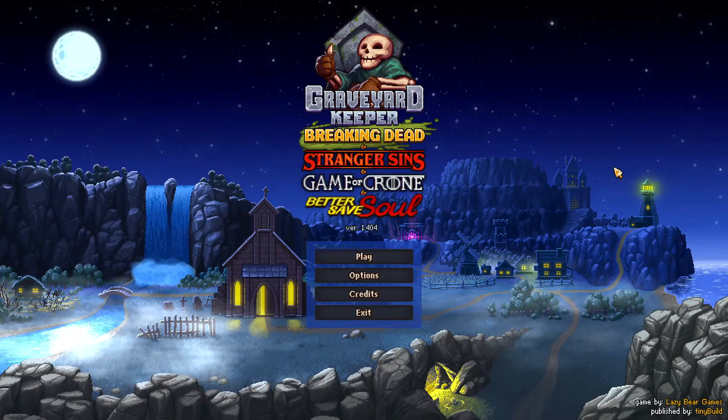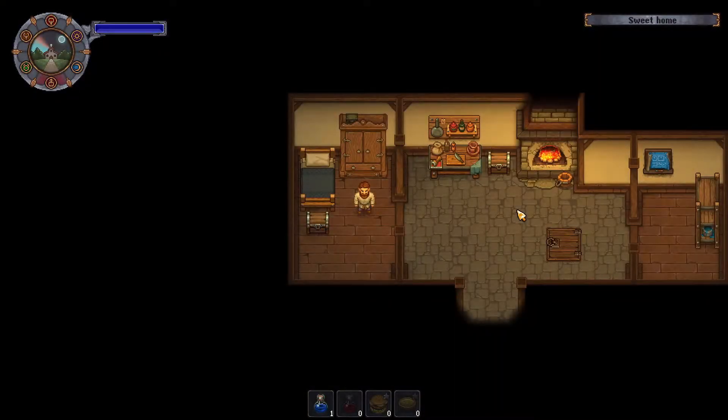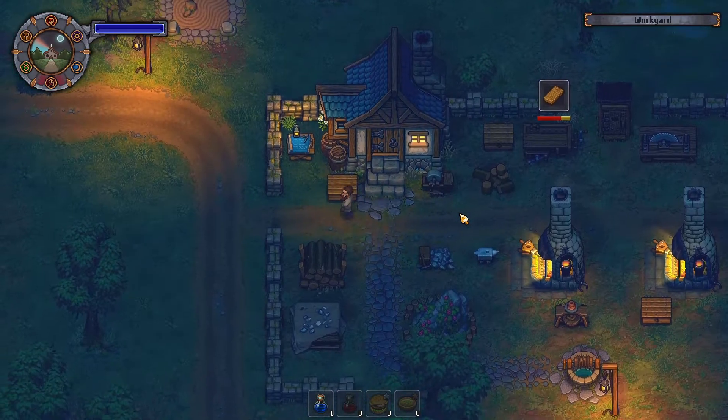Hey everybody, welcome back for another let's play of Graveyard Keeper. So on the last video I was able to get a zombie at an alchemy bench, and I unlocked the alchemy bench level two. Now I want to work on embalming so that we can make preservatives.